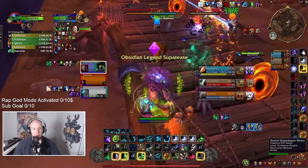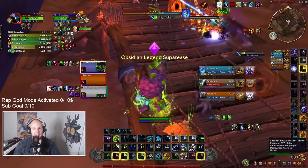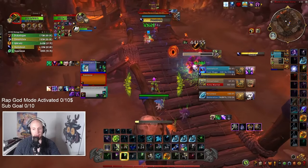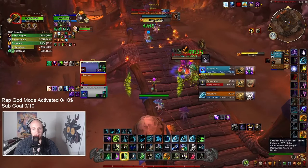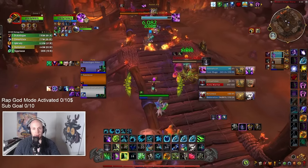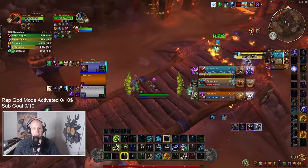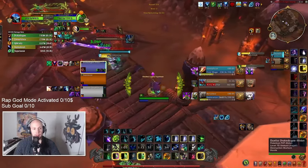Here we've got Cenarion Ward up and Iron Bark on the lock, and we're spamming heals in Treeform. We've got a couple Treants as well, and we're just focused on single target healing. They're not swapping — they're just hammering down. You just got to look at where the Warrior is. If the Warrior isn't charging off that target, they're going to continue attacking the same thing that's next to them.